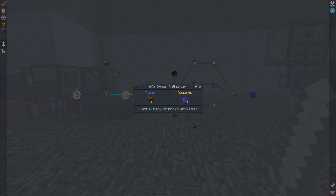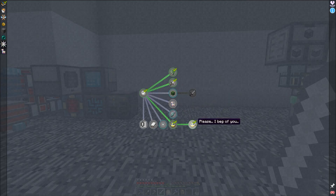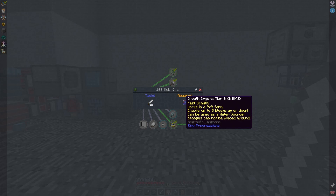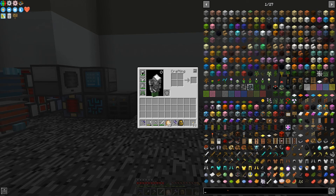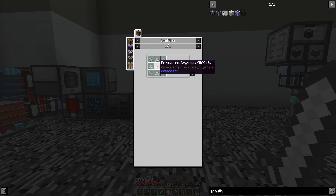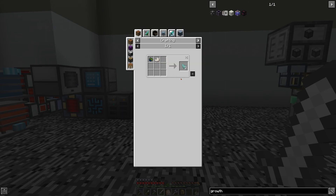What else do we unlock? Some brown anti-matter — oh, we get into Deep Mob Learning now. That's a good mod. I've killed one ghast — cool. Almost there to the growth crystals — very nice. Growth crystals require potions — I don't have access to these yet because I have to actually start with Deep Mob Learning before I have access to those. Those are not hard recipes at all.